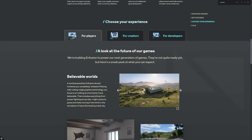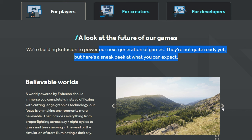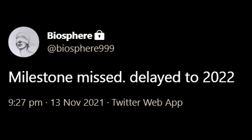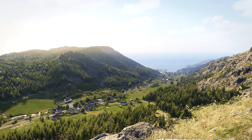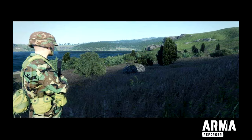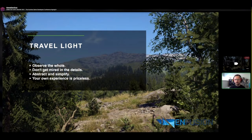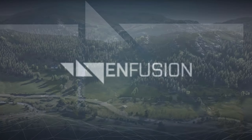As a final tidbit for Arma 4, at the top of the website in the 'for players' section, Bohemia say that their next generation of games are not quite ready yet, but here's a sneak peek at what you can expect. It suggests that something could be revealed more fully in the year of 2022. Why create all of these assets, this entire terrain, unless you wanted to use it in some way? Arma Reforger — a new take on Operation Flashpoint's Cold War Crisis — will be the next adventure for the Arma franchise, but it won't be the final destination. It will be an interim, preparatory stage before Infusion Engine is ready to power Arma 4.